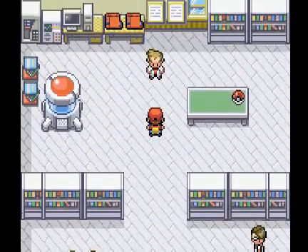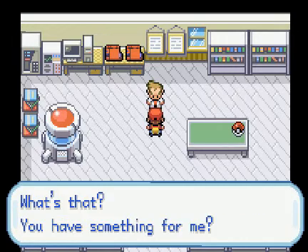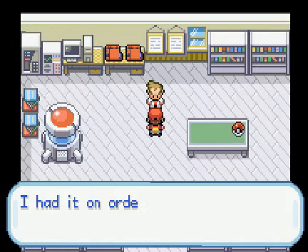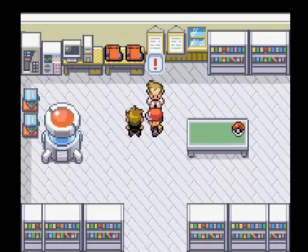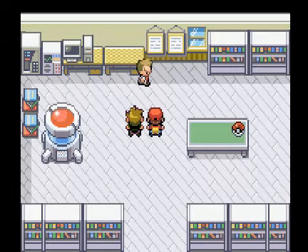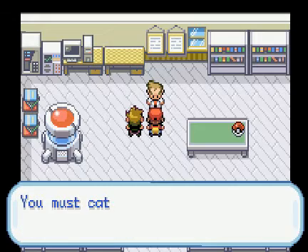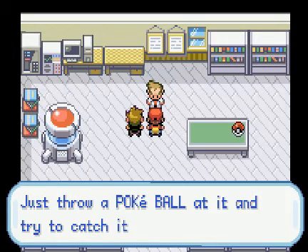Going to have to make sure we keep plenty of antidotes on us, especially for the upcoming Viridian Forest. There are a lot of trainers with Weedles that will poison us. If we don't have enough antidotes, we may end up losing a member of our team due to poison. We can't lose Lani because she's poison type — she can't get poisoned. But any other Pokemon we catch before Viridian Forest might get poisoned and die. So let's make sure we have some antidotes before we go in there.